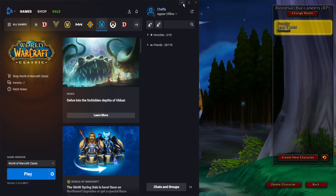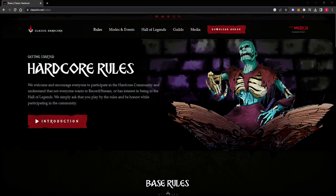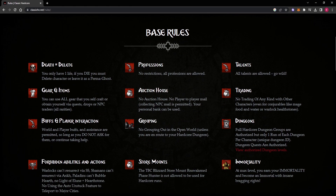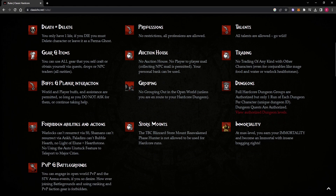There's a website, classichardcore.net — this is actually the founders and makers of the hardcore add-on that you're going to be using. I'll link this in the description below the video. You can see there are all different rules you have to follow: death equals delete, no trading, no grouping unless you're in a hardcore dungeon, and you're only allowed to do each dungeon one time. There's no mailbox, no auction house, and a lot of different things like that — fun rules that make it challenging.